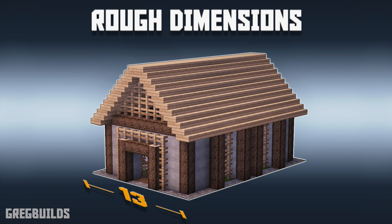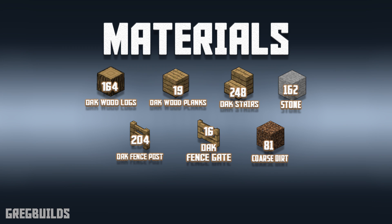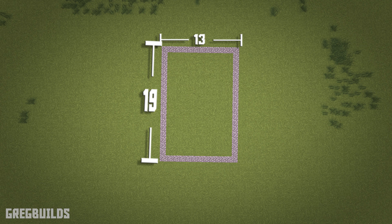This barn is roughly 13 by 19 blocks wide and it is 11 blocks tall. Here's a complete list of the materials you'll need to build this barn. This entire build project will require a 13 block by 19 block area spacing. I marked my area out with cobblestone blocks, and you could do the same — that way you know how big the layout is before we start the build.